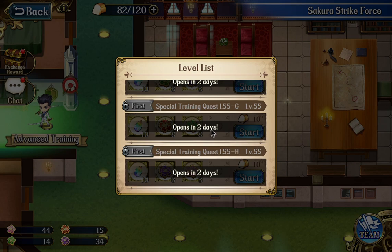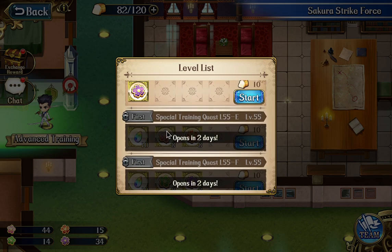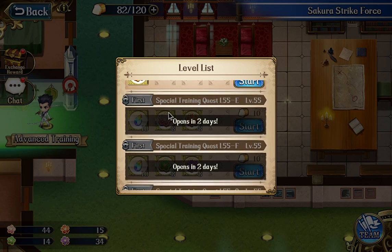And probably it is better that you farm with your friends, so that you guys can decide who to bring. Because for example, this map has two drops, but one character can only have one retype for one of the materials. So depending on who you bring to this map, you will actually have a different amount of bonus drop.